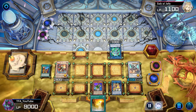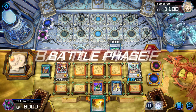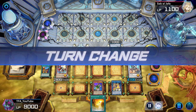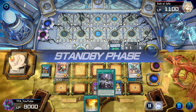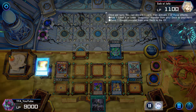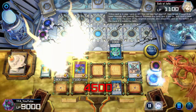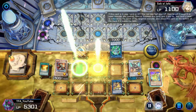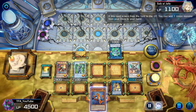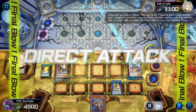At this point that's GGs. I have two negates — there's nothing he's gonna be able to do. Even if he gets a Dark Ruler he can't do anything. Anyway, we draw into Forbidden Droplet. I could have just Forbidden Droplet'd, but we went ahead with Dragon Ravine, sent the Droplet, sent Distrudo, brought it out, went into Zeta, and Zeta'd away the link monster — just to show him that we had this. We go for game. GGs easy.